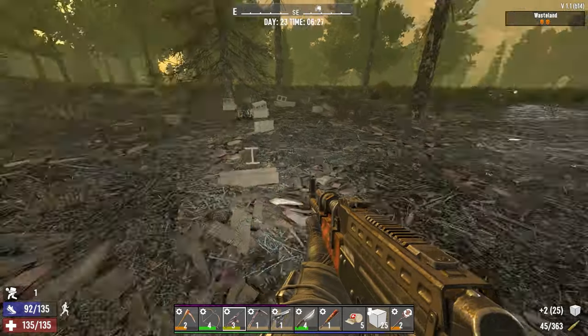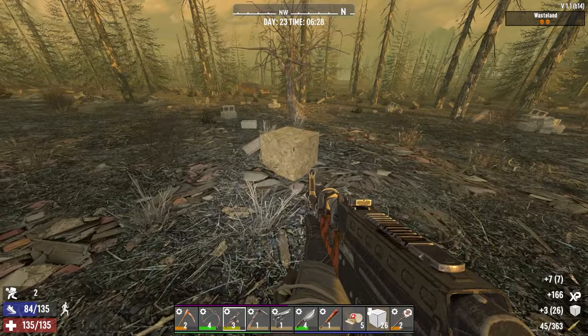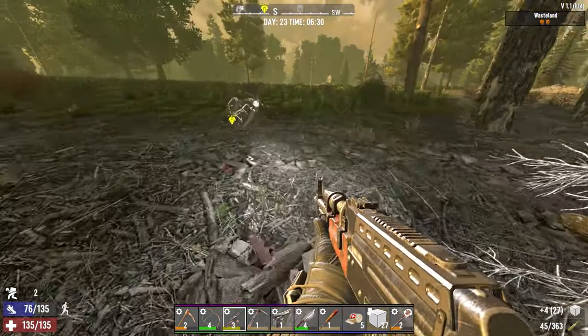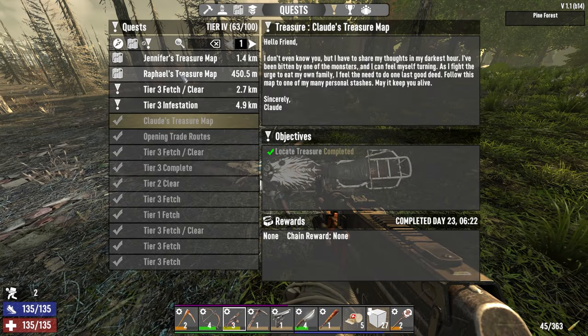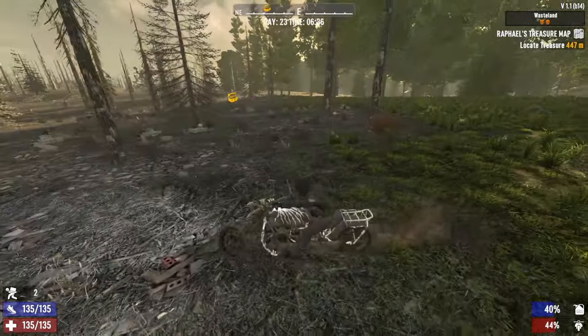Pick up our blocks. So we've got enough now for the rifle, but Hugh also had a pump shotgun. And while shotguns aren't my go-to, I will use one if I need to, and I wouldn't mind having one. Oh — Raphael's treasure map. Let's go to that one.